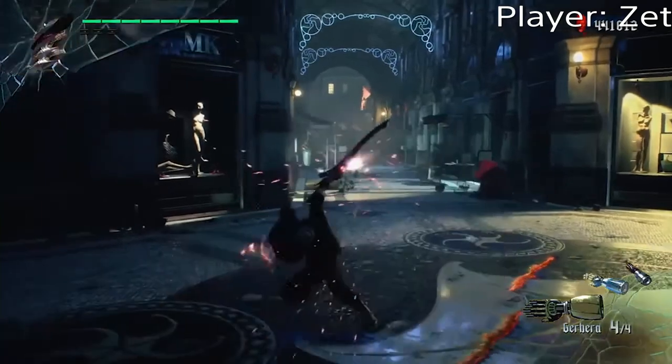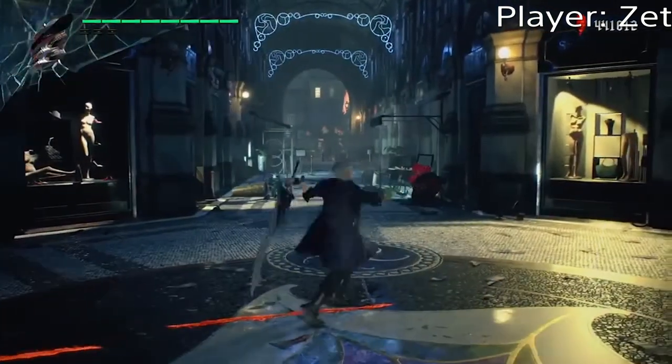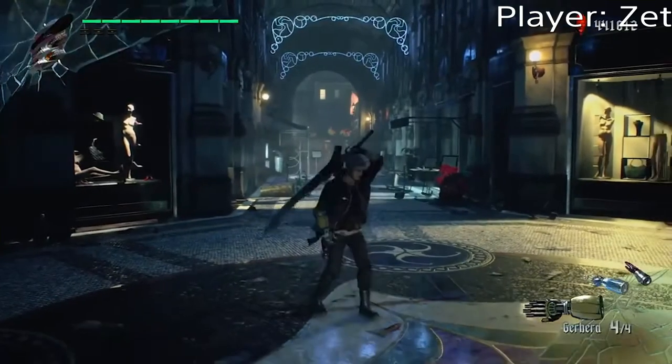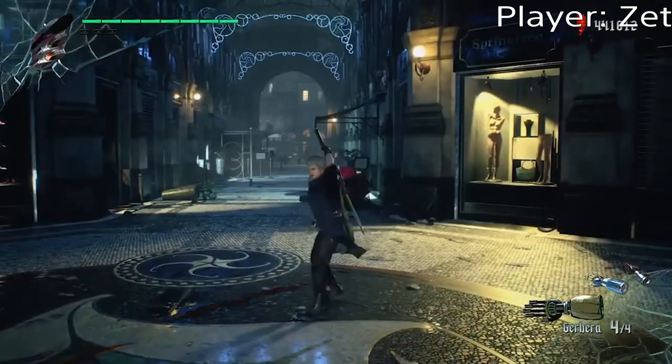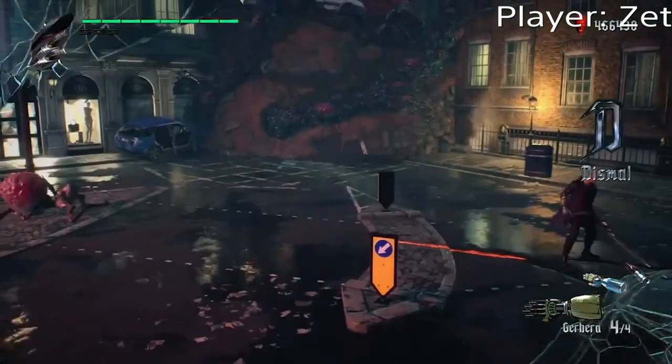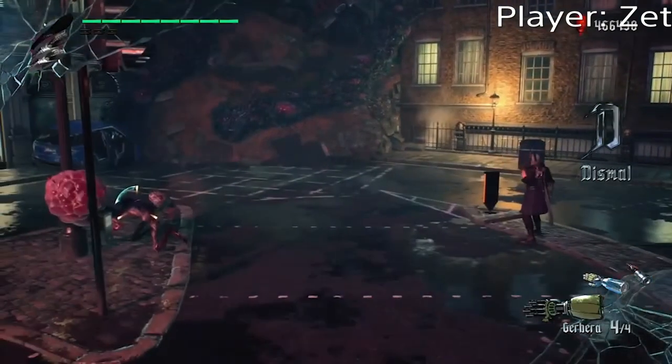Reversals in DMC could also be pulled off even if there wasn't an enemy to lock onto, simply by holding onto the lock-on button, inputting an attack command and the direction, then releasing the lock-on button at the right time to reverse the action. Mastery over reversals led to certain combat privileges like the ability to extend hitbox coverage behind you at any time to prevent enemies from crowding your blind spots.